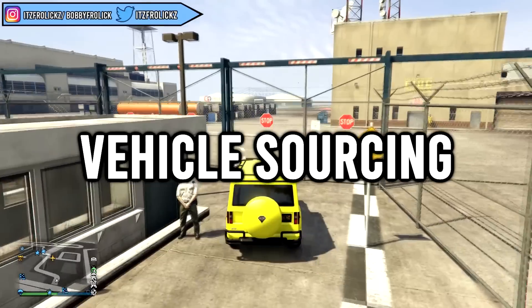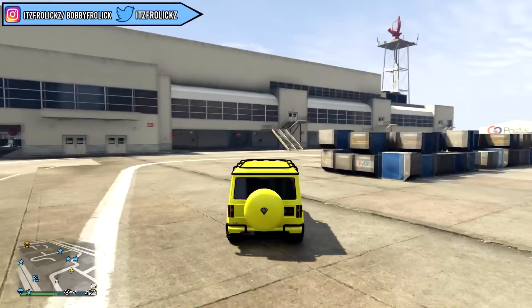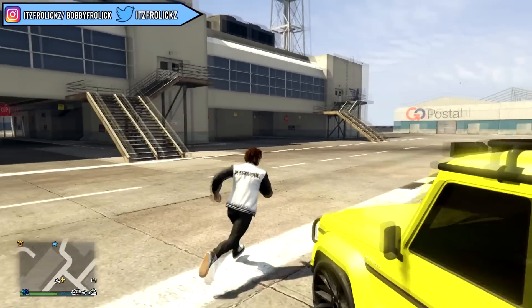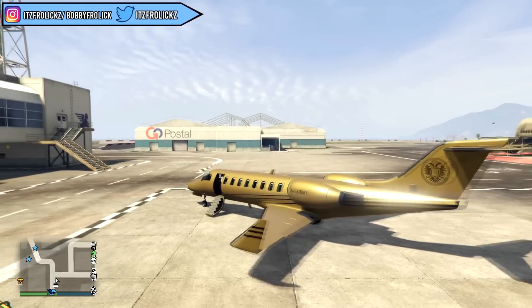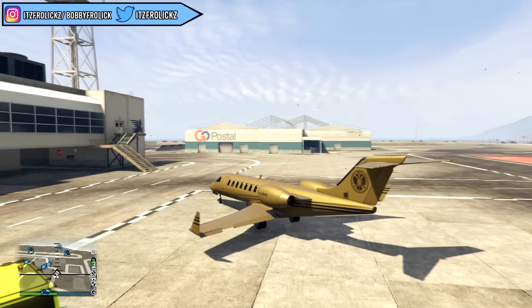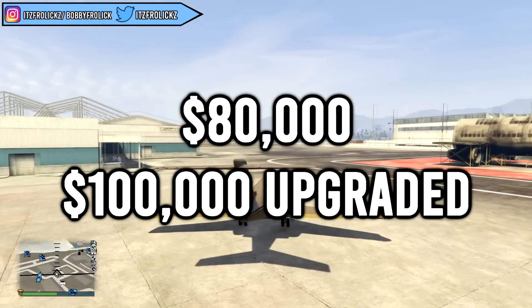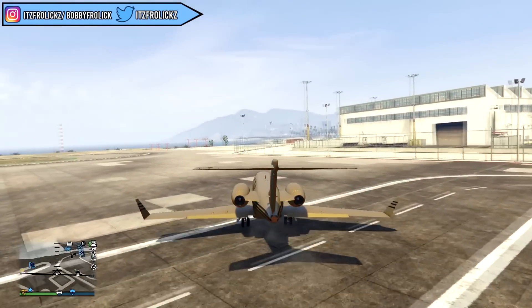The next one is vehicle sourcing, which is my personal favorite because I find it the most fun. To start, go into your CEO office, click vehicle sourcing, and buy a vehicle warehouse. There are different ranges of vehicles: low-end, medium, and high-end. High-end vehicles are the ones you want because they sell for the most money — each sells for around $100,000. With four friends helping, you can make around $400,000 every time you source and sell the vehicles.